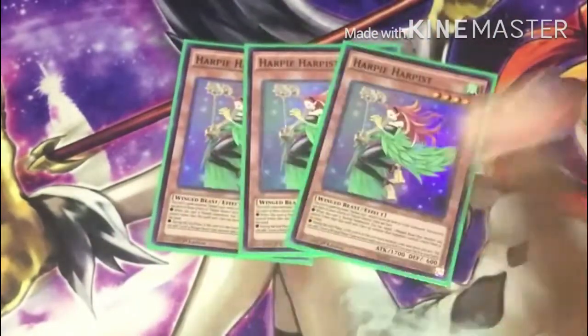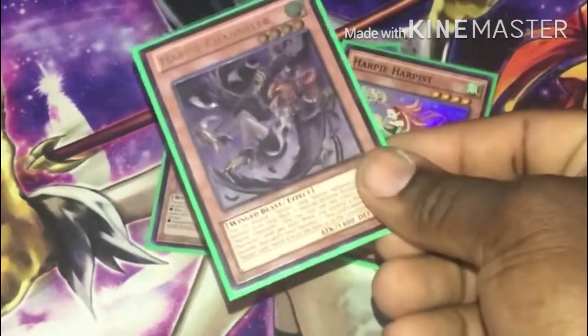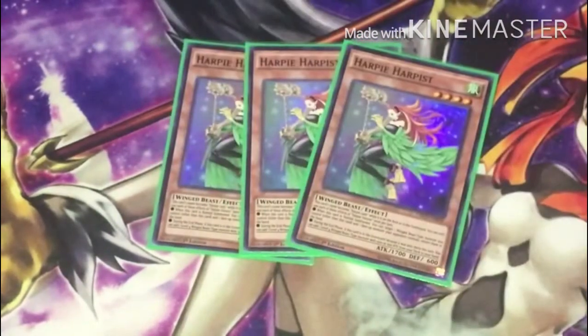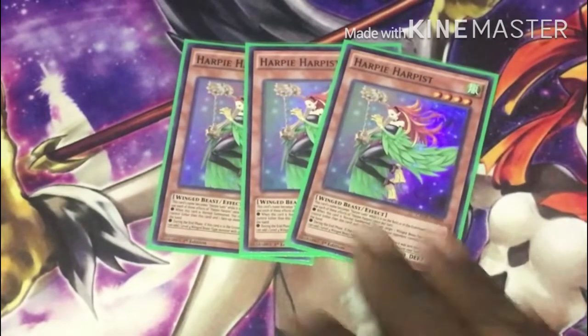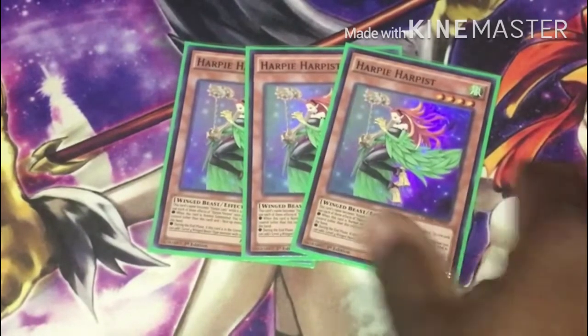Next off I run three copies of Harpy Harpist — I'd say she's the second most important girl in this deck. When she's sent to the graveyard, at the end phase you can add a Harpy monster to your hand. Pretty much you want to add Channeler back to your hand to do more combo plays. She's awesome — gotta run three copies.